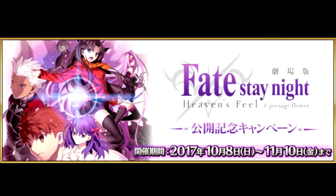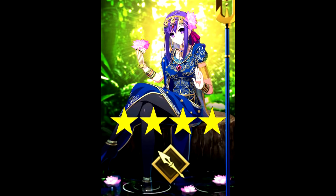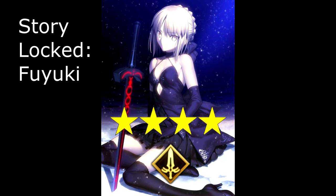Starting off October was a commemorative campaign celebrating the premiere of the Heavens Feel movie in Japan. The summon banner introduces the 4-star Lancer Parvati into the game. The 5-star Saber Arturia is also on rate-up, along with Fate Stay Night 4-stars Emiya, Heracles, and Arturia Alter.